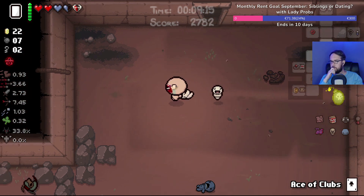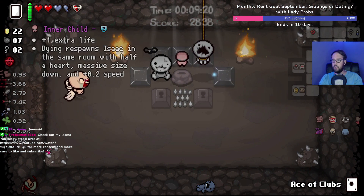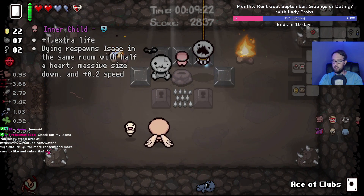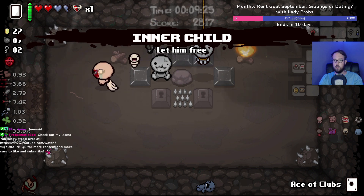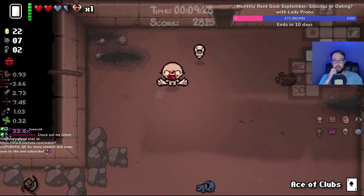Still want the secret room. First try! Easy peasy. Oh, inner child — okay, well I'll take an extra life, thank you game. I shall graciously accept your offer.